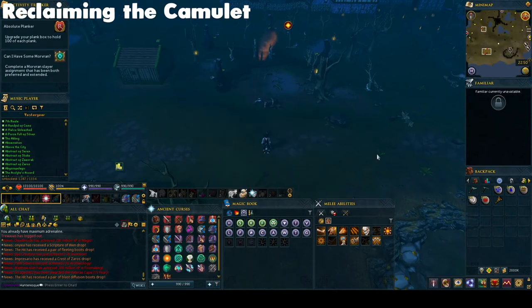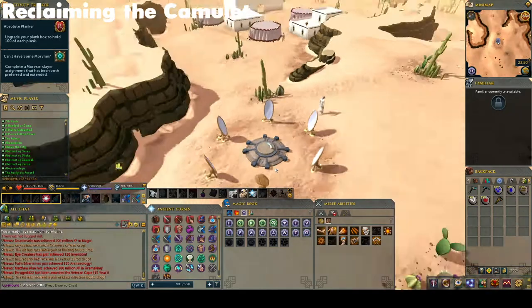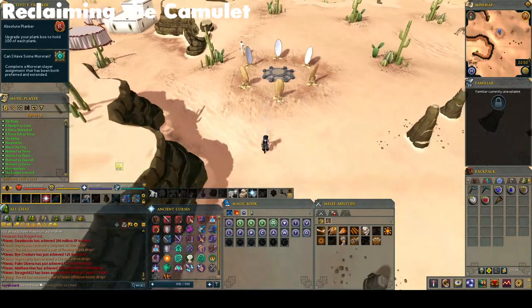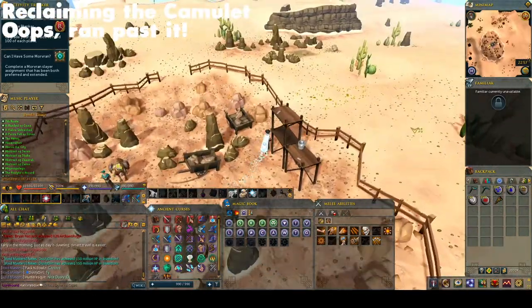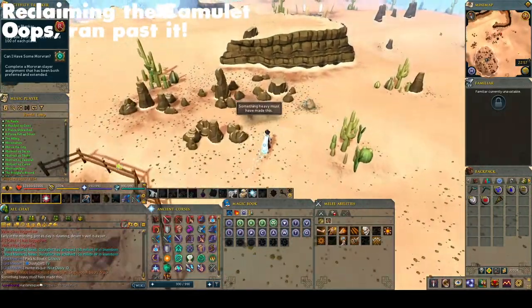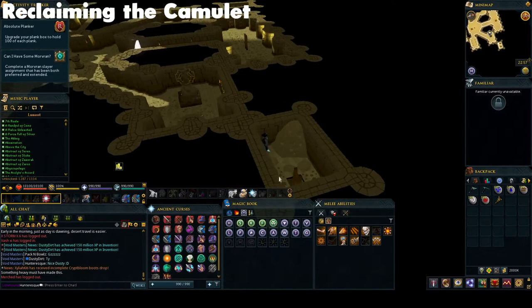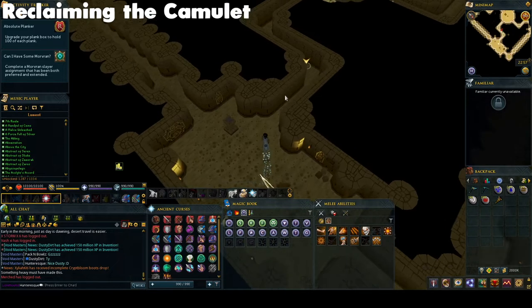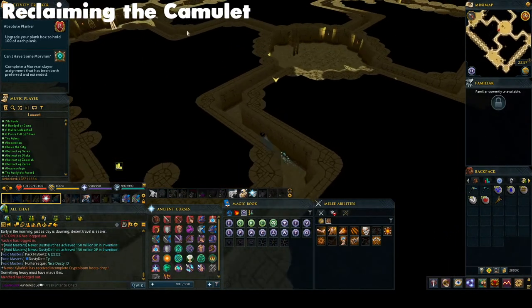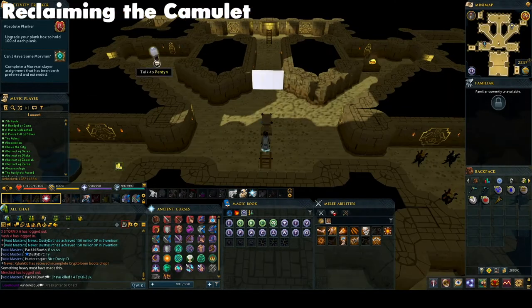Thankfully, reclaiming the Camulet is a little less annoying. Go to the Bandit Camp Lodestone and visit Inakra's temple to the south. Inside the temple is Lezim, who you can reclaim your Camulet from. You will have to go up a few ladders to reach him on the top floor. He, as everybody else has been, will be pleased to see you.